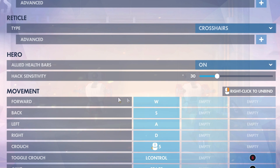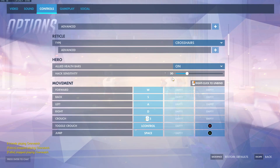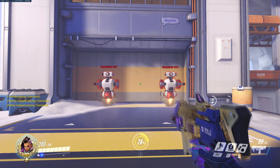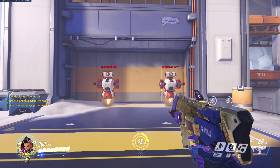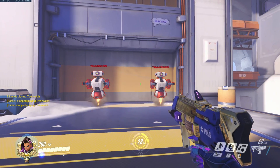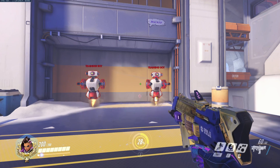I use 30 for my hack sensitivity. By having my hack sensitivity at 30, I can keep my crosshair in between two targets and decide which target I want to hack. When you move your crosshair close enough to the enemy, they are now a viable target to be hacked. This sensitivity works the same from each angle.